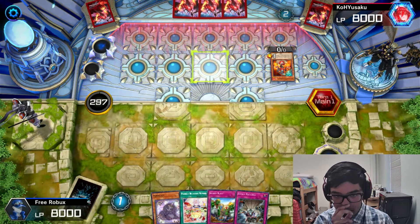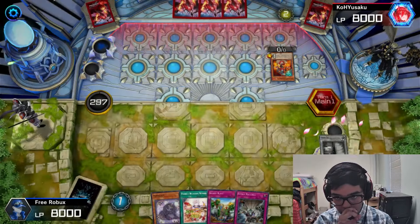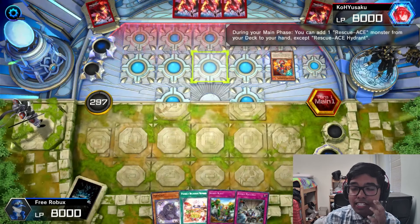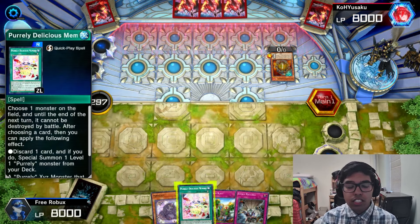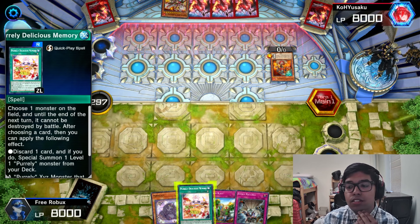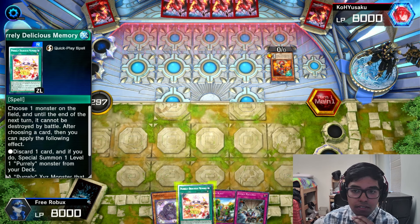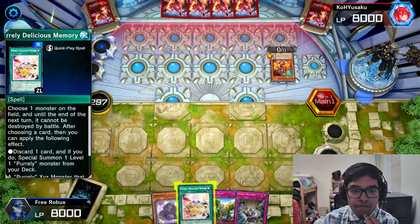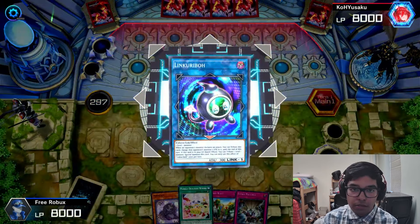I can run Evenly Matched next time. Maxi doesn't really matter if it gets negated because we have a spell card that allows us to draw more. Alright, so Delicious Memory — that's Plump. What does Plump do? I'm pretty sure Plump is the one that adds spell cards in the graveyard. So this is a Purrely in our hand — we need to have a spell card in the graveyard in order to summon the XYZ monster.